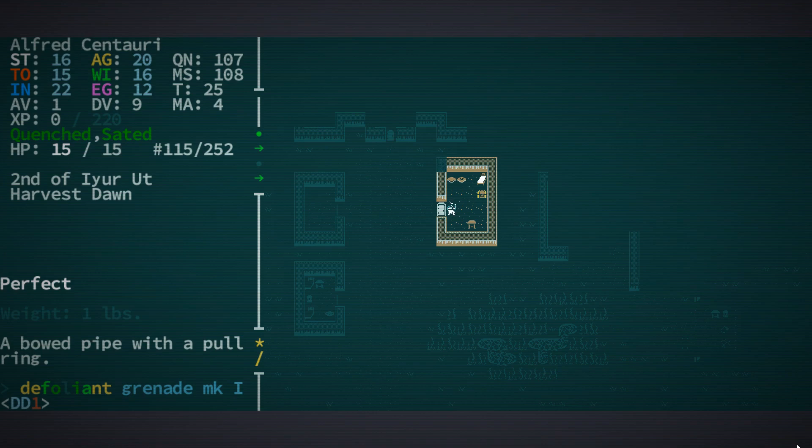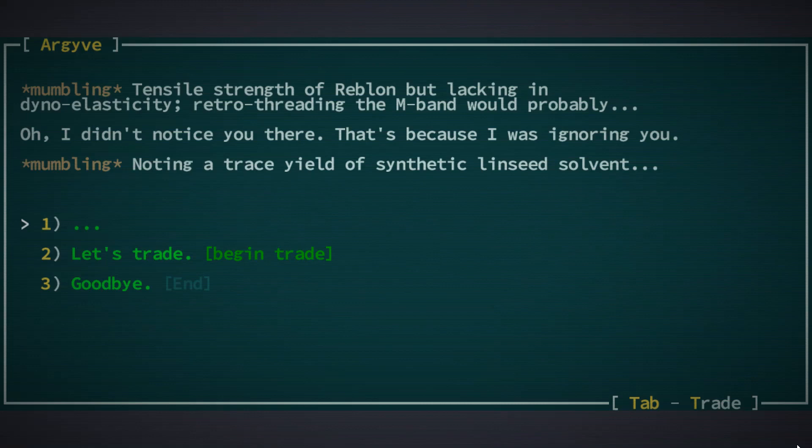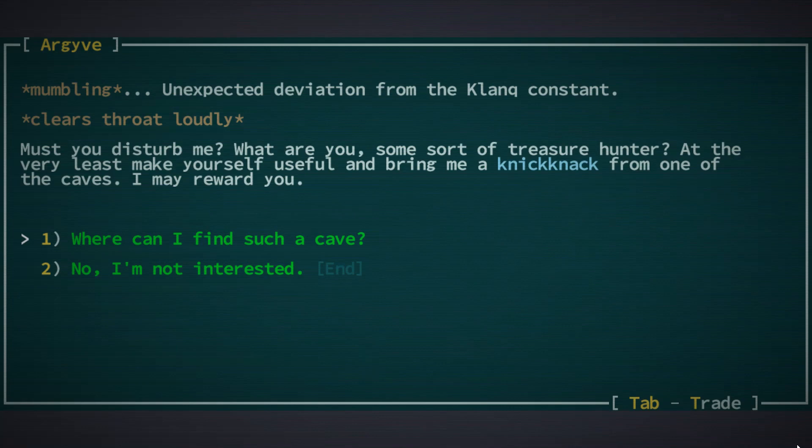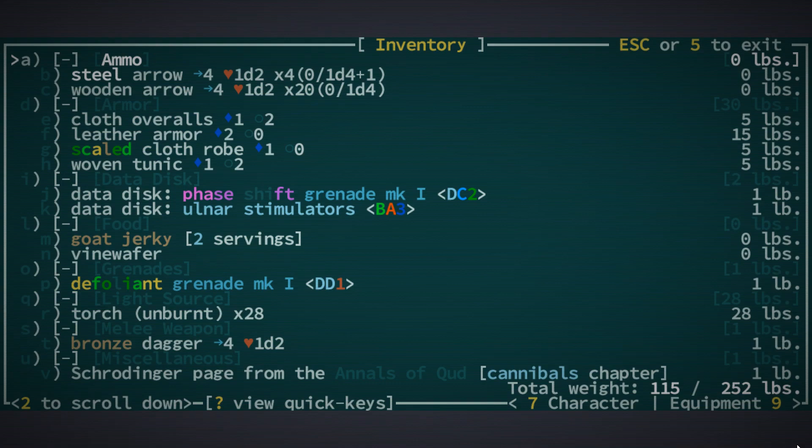Looking at our equipment: we have horns — nice. We haven't got anything on our face, back, or hands. There's Tram, but there's also this little tech character over here. I think it's pronounced 'Argyle.' He wants a knickknack — just any old artifact. I have an artifact on me, so I can give him my defoliance grenade.